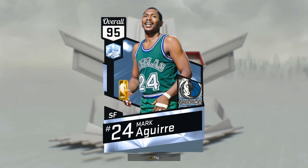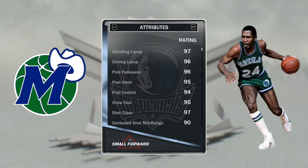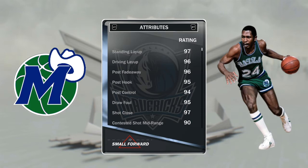Let's get right into his stats. Mark Aguirre, Dallas Mavericks — three-time All-Star, two-time champion. The guy averaged 20 points, five rebounds, three assists on his career. 97 offense, 92 defense — that's very solid for a diamond card. Six-foot-six small forward, 230 pounds. Look at these post moves: 96 post fade, 95 post hook. He's a small forward in a center's body.